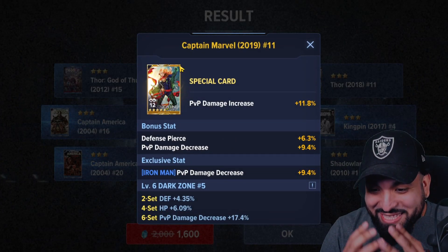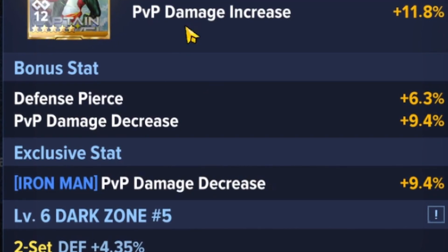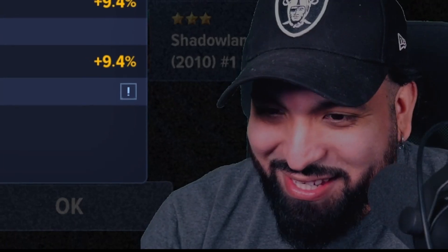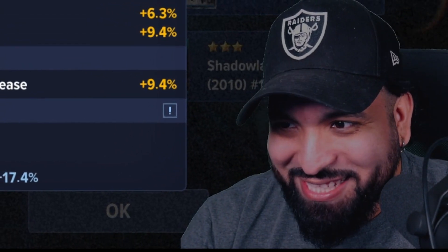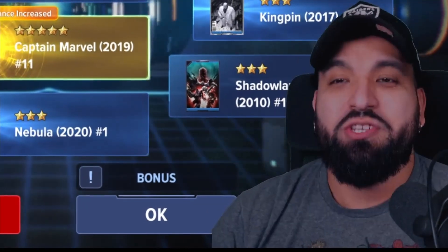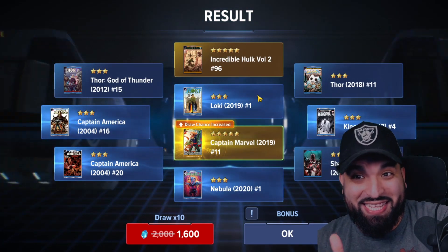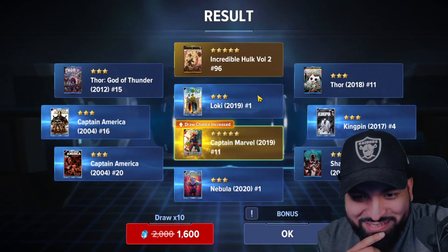Are you guys seeing this? PVP damage decrease, defense pierce, PVP damage increase — oh man! I am trolling over here. Give me a towel. This is just unbelievable — the lucky boxes, use your crystals on these. Did they increase the drop rates?